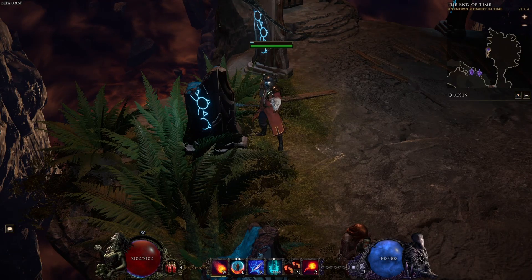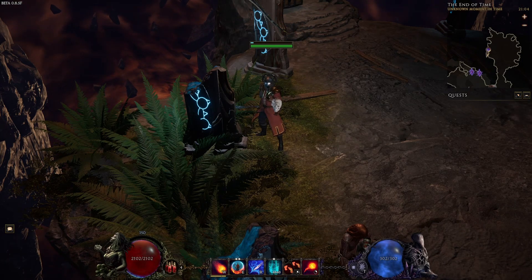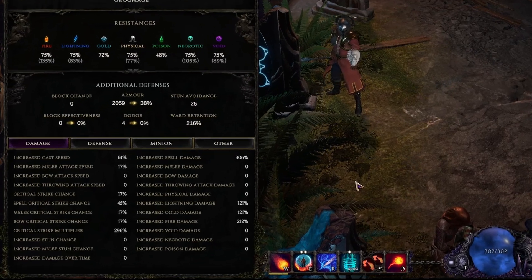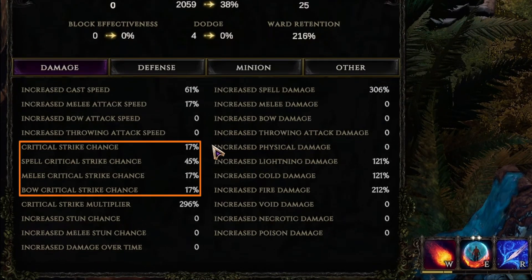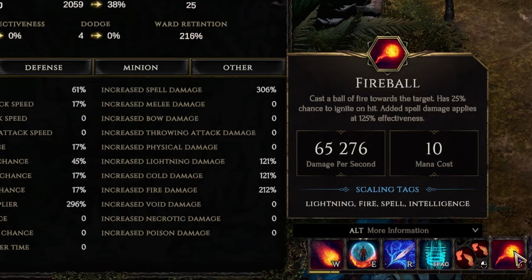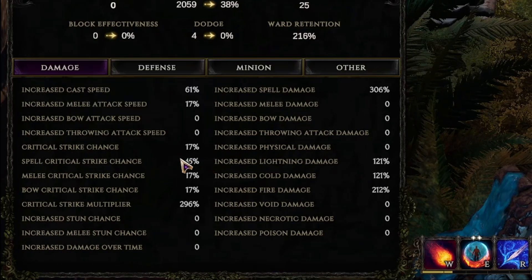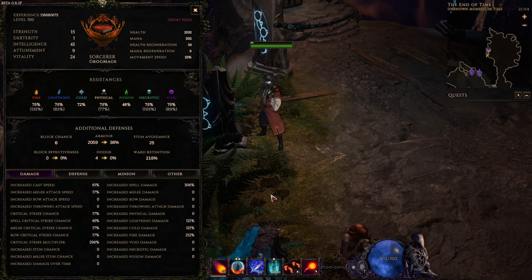Welcome to my short tips video for Last Epoch. In this one we're going to talk about how to calculate critical strike chance for your skills. The first thing we need to do is press C so that we can see the critical strike chance — that will be the base of our calculations. Be sure you use the one that corresponds to the skill you're using. We're going to use spell critical strike chance because we're using Fireball, which has the spell tag. So we know this number is 45.